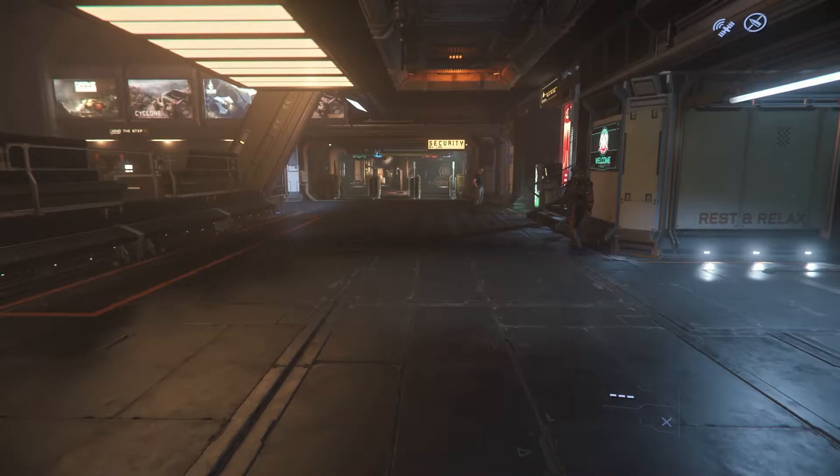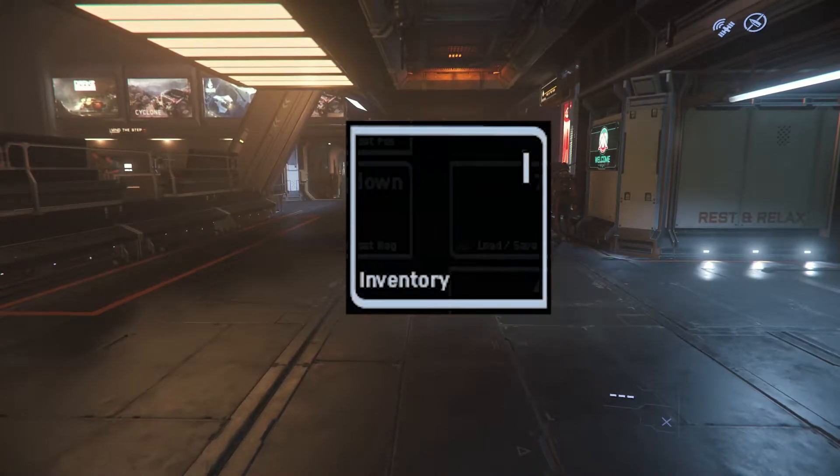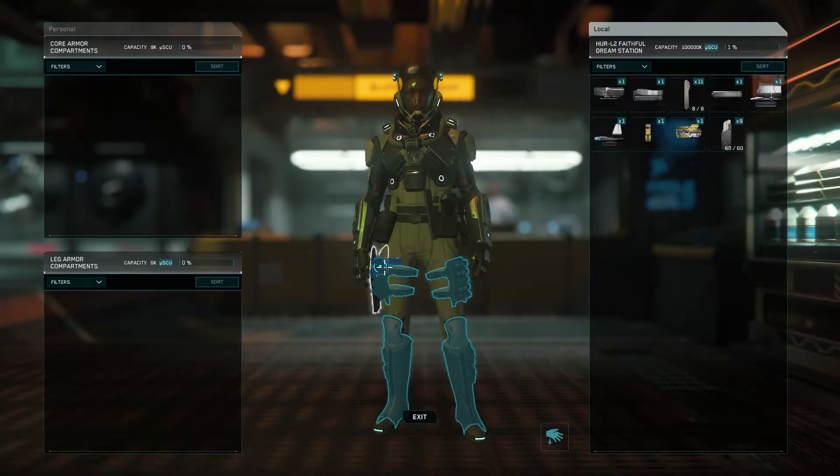Equipping a Character. In order to equip your character, you will need to hit the default keybind I, then drag and drop the items that you want to put on your character.